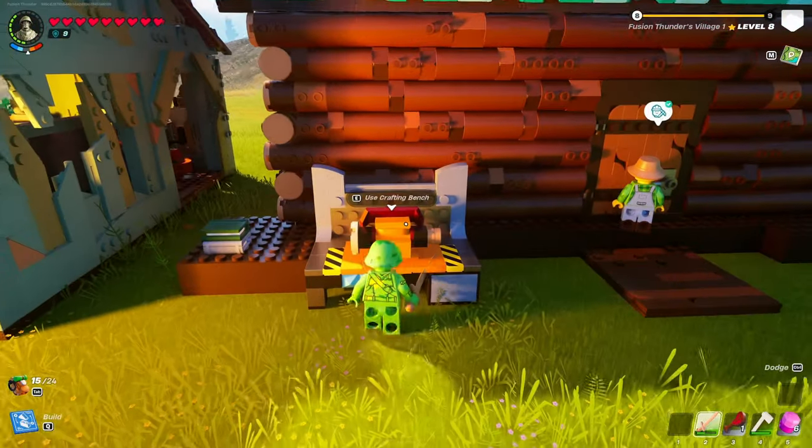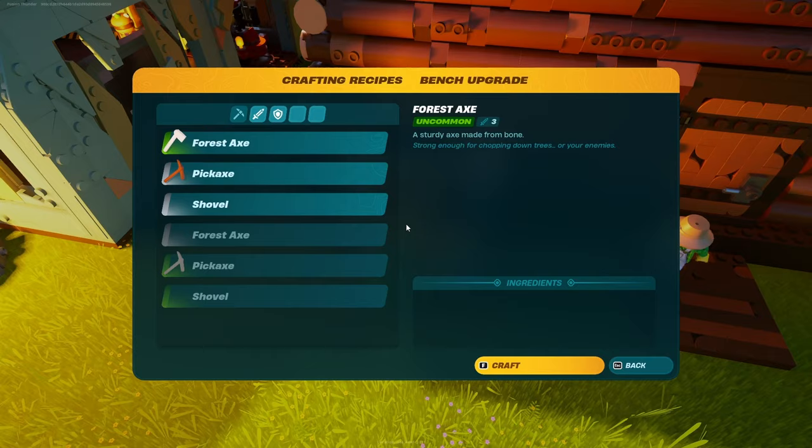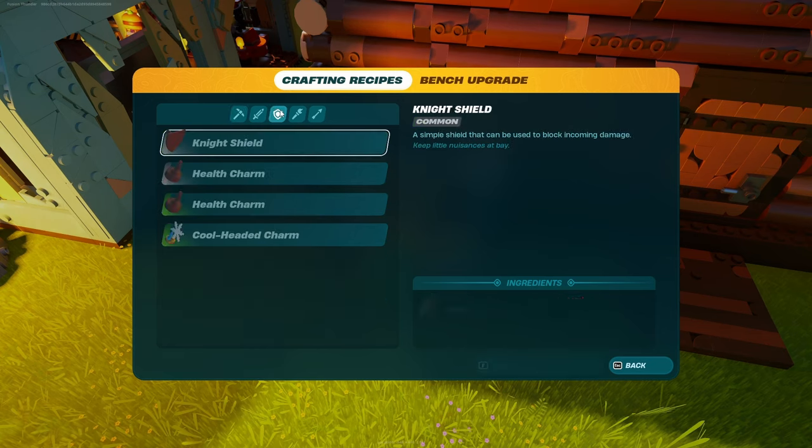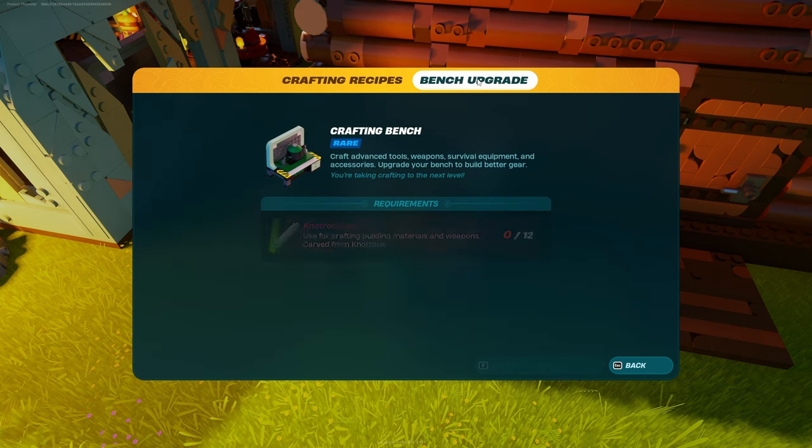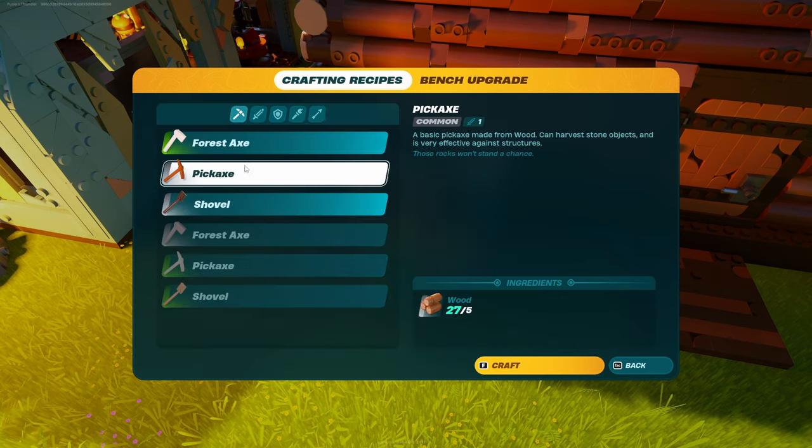You can craft these charms at the crafting bench. If you go to this little sealed icon you can see here's health charms. If you upgrade the bench you can craft better and better health charms.